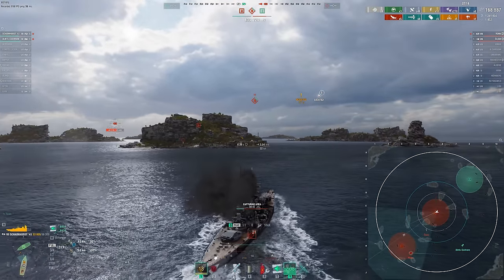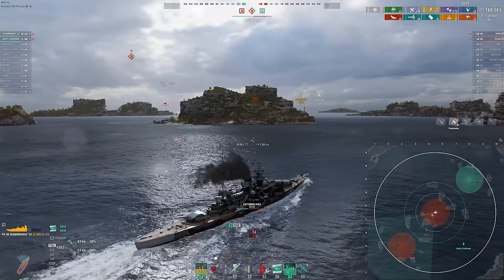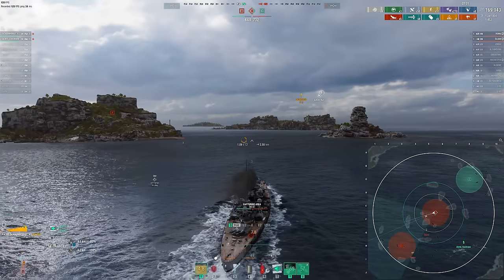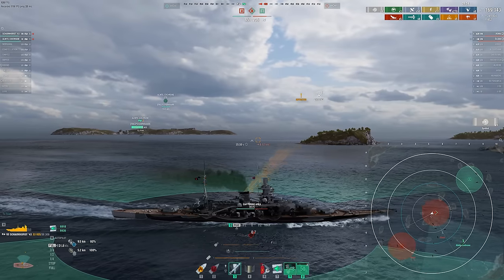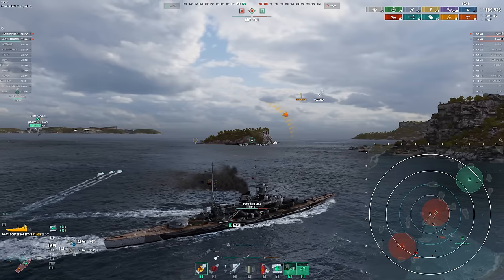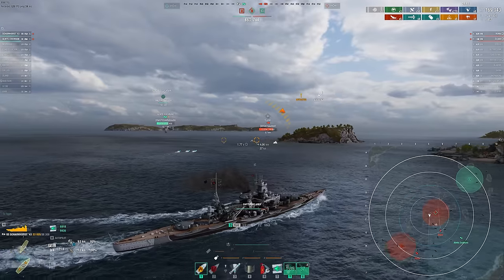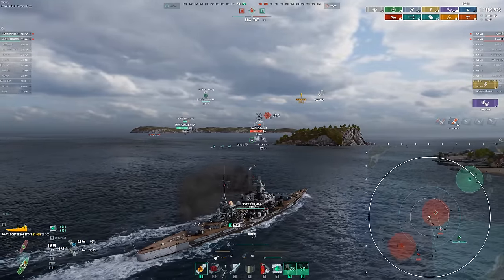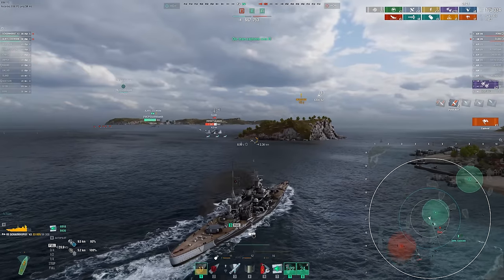He got one of my turrets — that sucks. We'll avoid the Roma's guns for now. Launched a fighter. He's there — did not expect that. We can just kind of spam torps. How cool is that? I got so lucky his AA was on. He's going for it — this DD has made a massive error. He even let me get the cap.